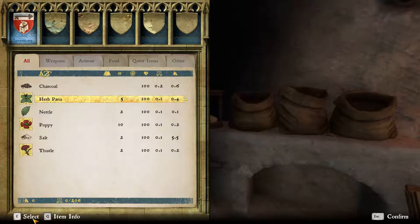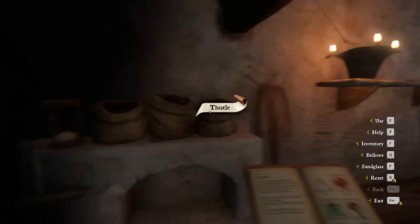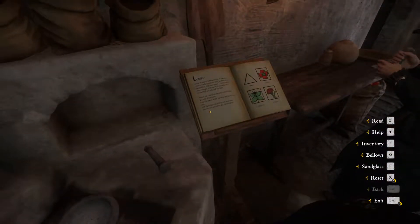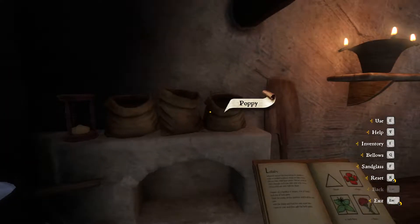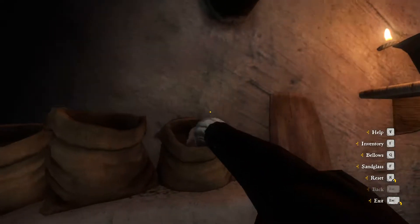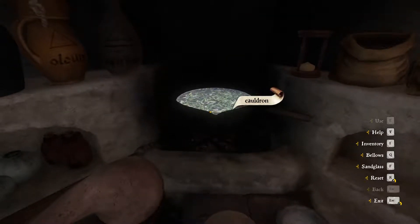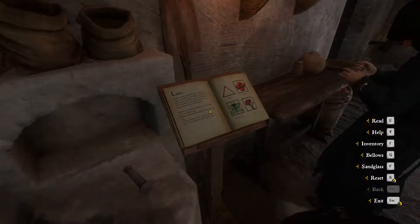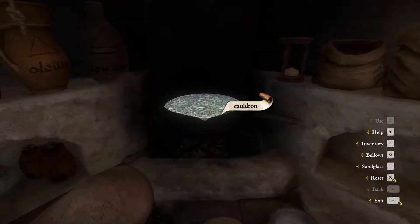Okay, so let's use the pop right here. So that's how it should work probably - the pop is inside. Drop the poppy in the cauldron and boil for one turn. Okay, so let's boil now.